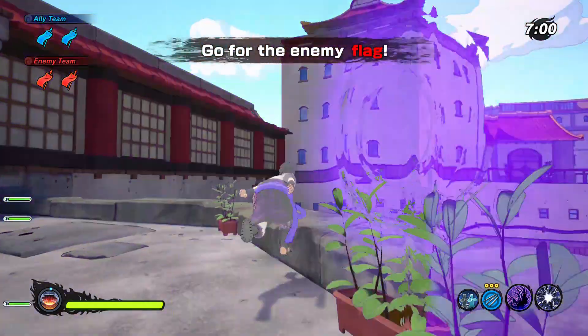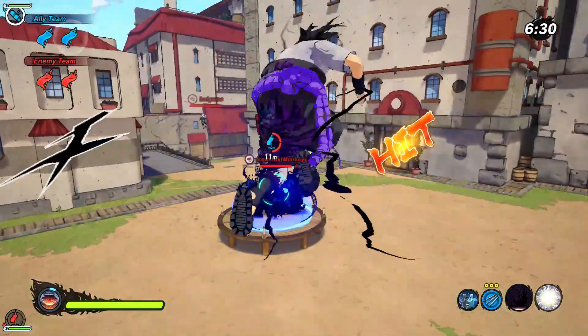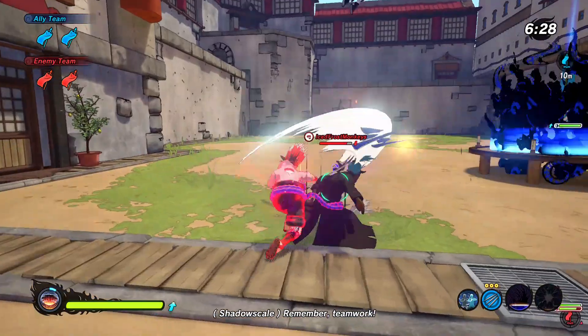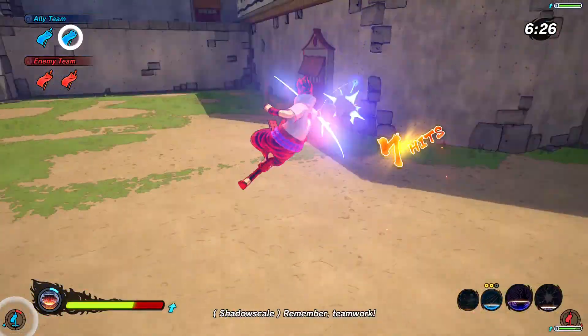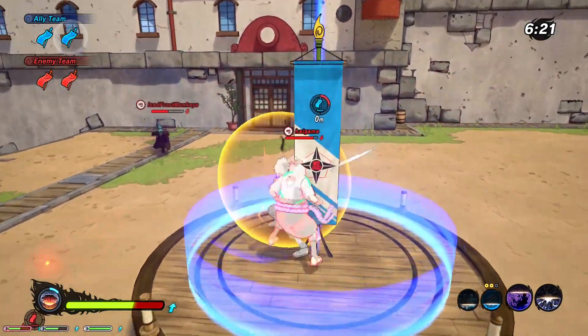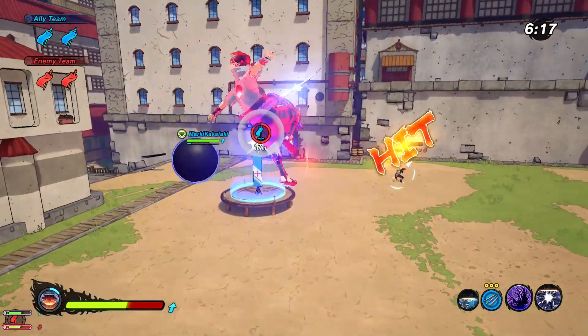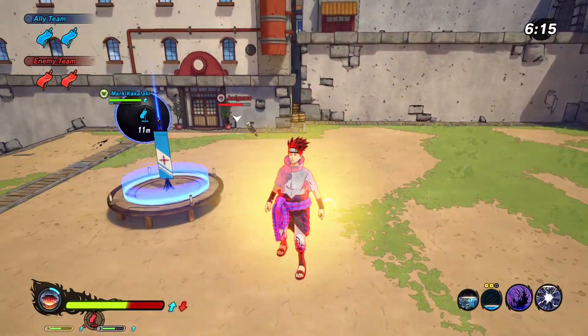Now, flag battle — we're doing everything here. Eat this Amaterasu, and now eat this Onyx Chidori. They're defending and blocking, but still I did quite a bit of damage right there, and plus they're burning. You need to cut off your arms — that's the only way. One of them is already half dead because of Amaterasu and Chidori.